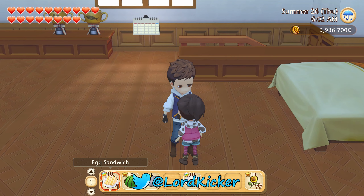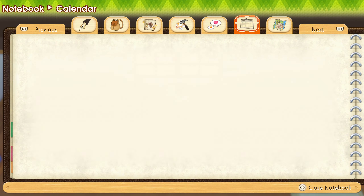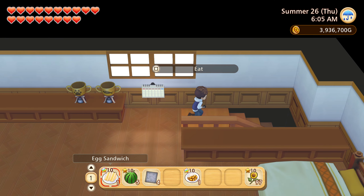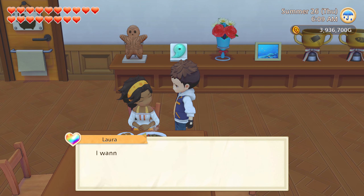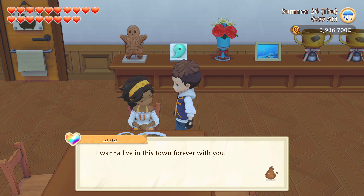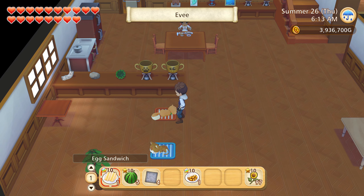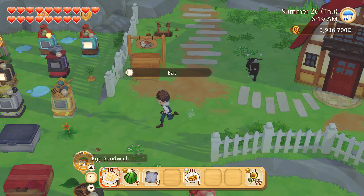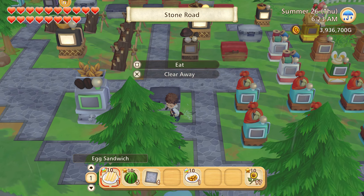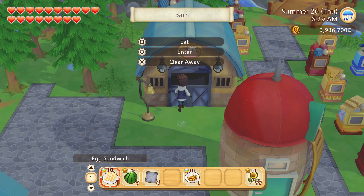Hello hello, lads and y'alls, this is Lord Kicker and welcome back to another episode of Story of Seasons: Pioneer of Olive Town. It is raining — lovely. That means my animals aren't gonna go outside today. I wonder if Lily will age anymore though, or if she's just gonna stay as this little kid. I mean, I don't mind it, but it would be fun if she aged a little bit.